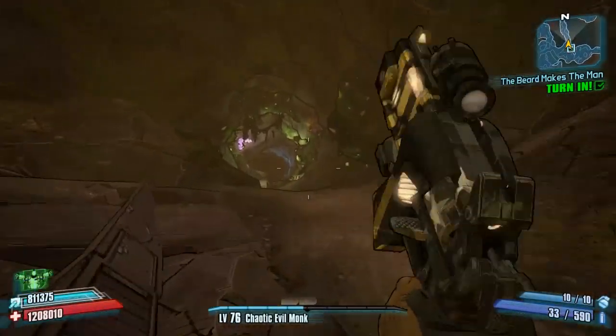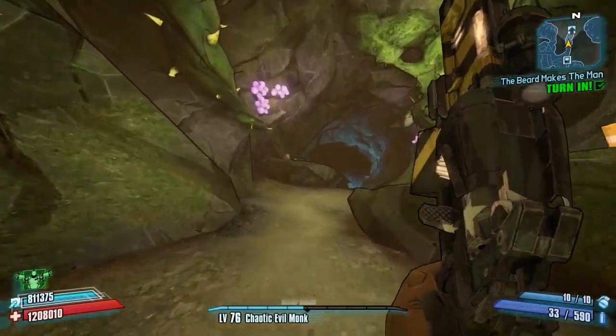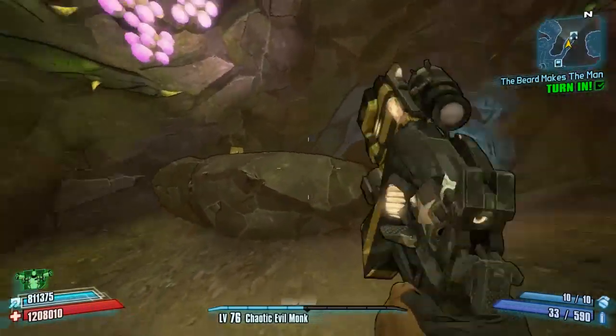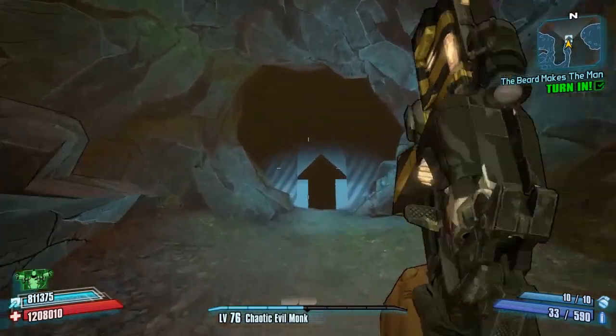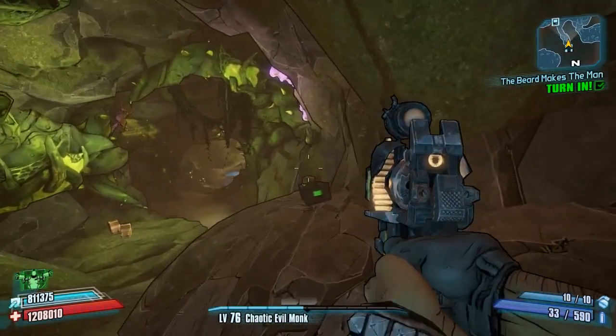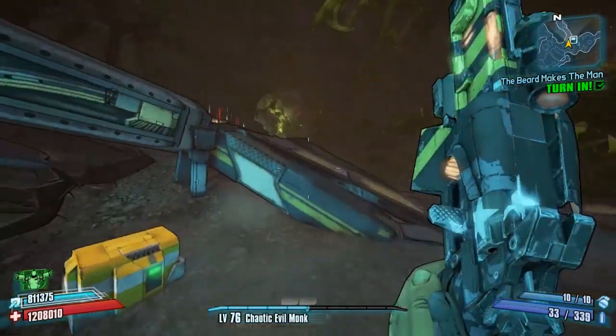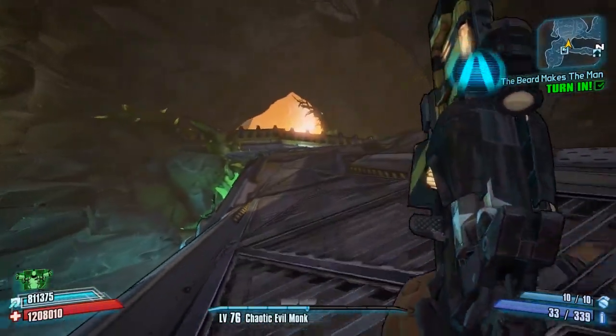The next one is actually by the fast travel — it's up in the area where you face Kaderak's Invincible, so it's the portal to the Riving Deep. You can see it's just there on the left hand side. If you run all the way up to the actual portal, turn around back on yourself and then head onto this cliff, you'll find the second chest right here.